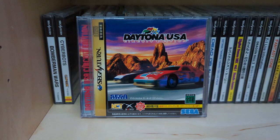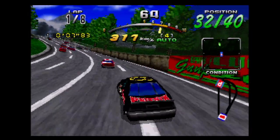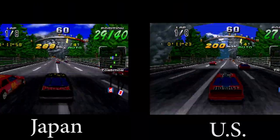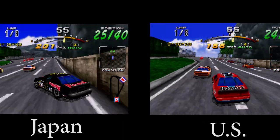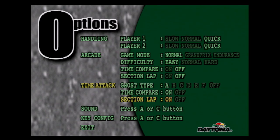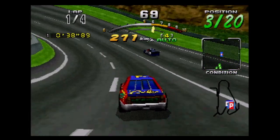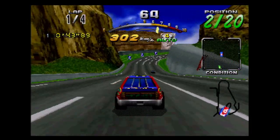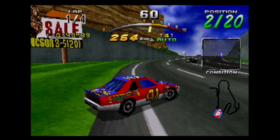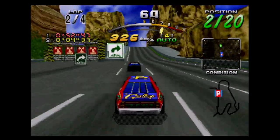Daytona USA Circuit Edition is an expanded version of Daytona CCE released exclusively in Japan in January of 1997. At face value, Circuit Edition is more or less the same game as CCE, but a number of small enhancements have been made to greatly improve the experience, starting with graphical improvements. The game now has a slightly longer draw distance, and they've also added the ability to change the time of day on each of the tracks. The devs have also added the option to race with the original arcade soundtrack — not the rearranged Saturn version, but the fully synthesized arcade music, which is a first for home consoles. The devs also went back and altered the car handling to make it feel more like the arcade game. While it doesn't match one to one, it's a massive improvement over CCE — hitting those drifts just feels so much better in this version.